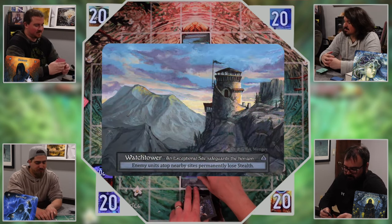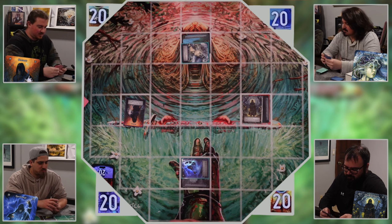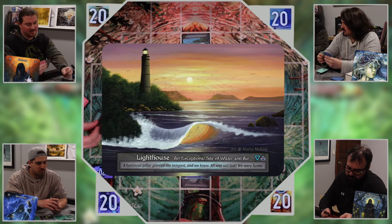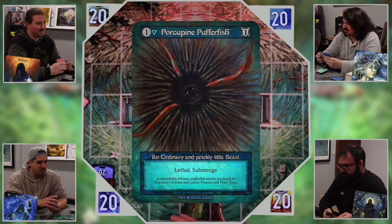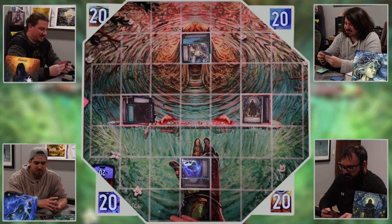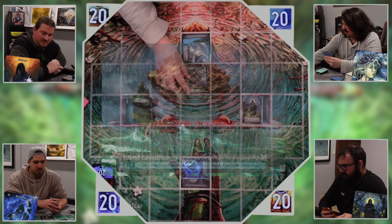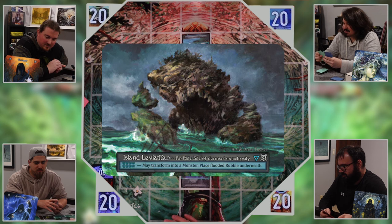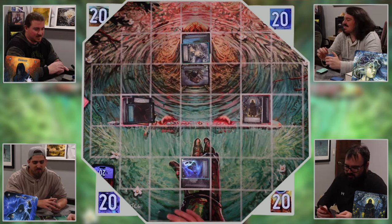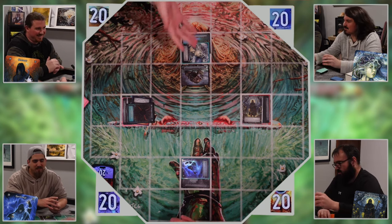Adam draws a sight and plays Island Leviathan — commenting he was really hoping to get a Great Old One in this game mode. Louie taps his sight to play here, then plays a Highland Princess which lets him search for an artifact costing one or less from his deck. The table jokes it's like playing a turn-one Sol Ring but just fetching it into hand.